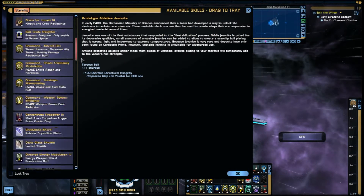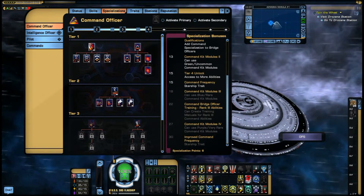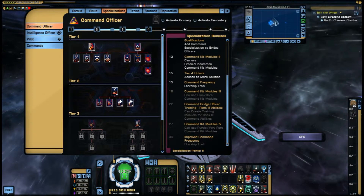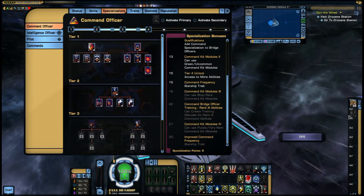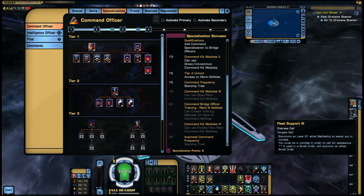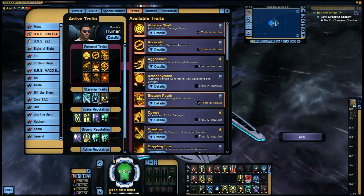Command Frequency doesn't work out of combat — it has to be in combat. But if you're farming or doing a long mission, it's great. You can build up two, three, four Presidio-class ships or whatever they send you. They do a lot of damage, last a long time, and have big tough hulls. If you're doing something like ISA — Infected Space Advanced — these can boost your damage, since DPS settings allow you to count pet damage as your own, and these are counted as pets. So that's the traits I've got on this ship.